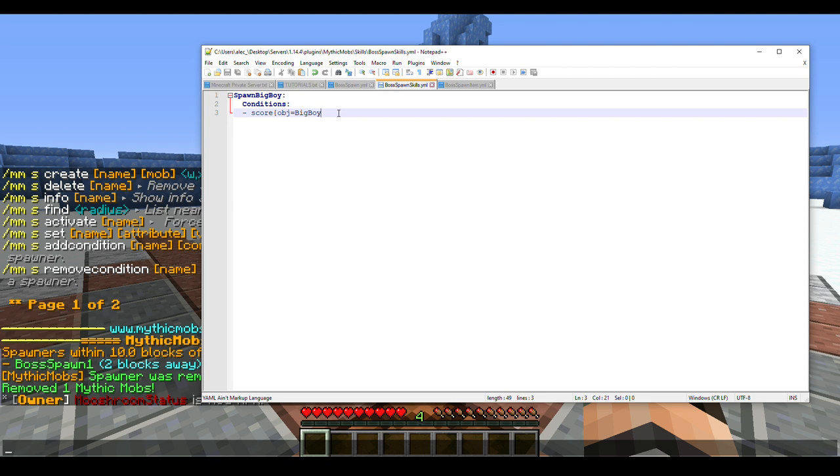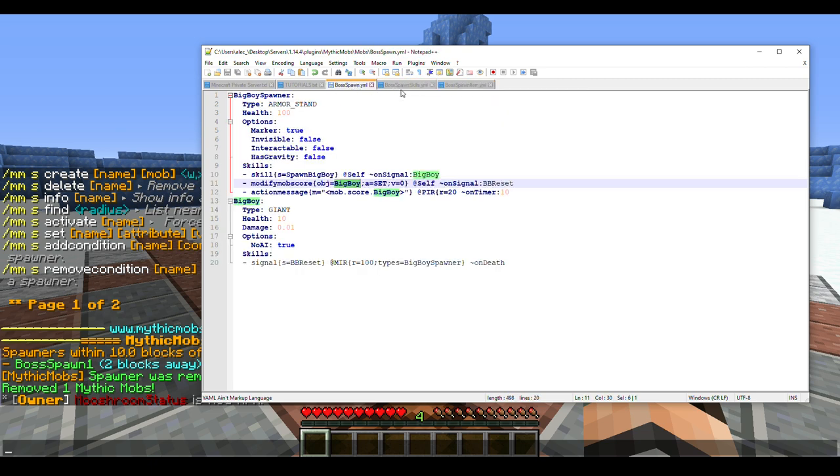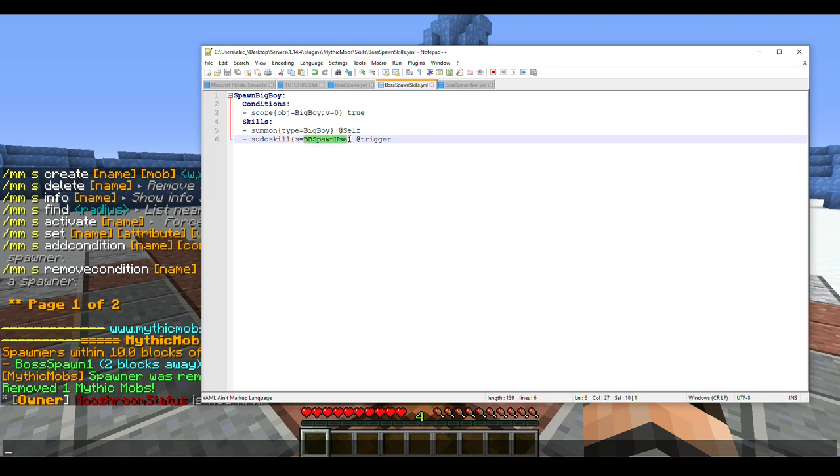Now that the capitalization is sorted, we do value equals zero, set to true. This means the mob must have a score of zero to be able to summon the boss — if it's any higher it won't work. Then in the skills list: summon, type equals 'BigBoy', at self. Now there's another fairly complicated piece — pseudo skill — so we'll do 's: BBSpawnUse'. This is getting complicated but it is an advanced tutorial, so pay attention.